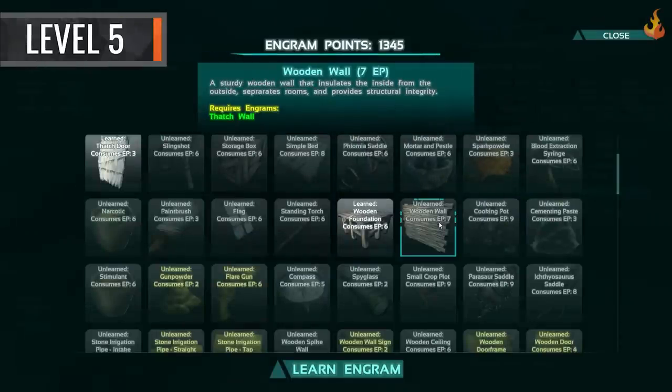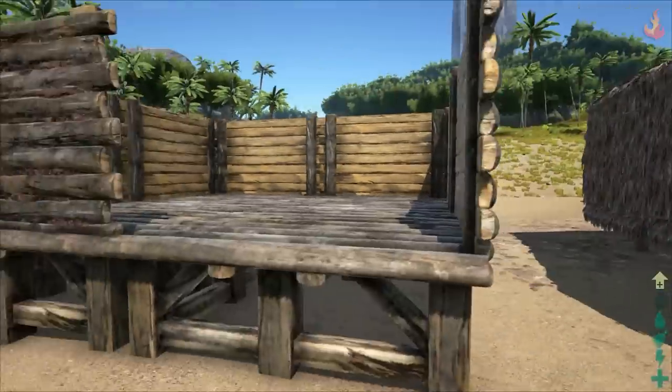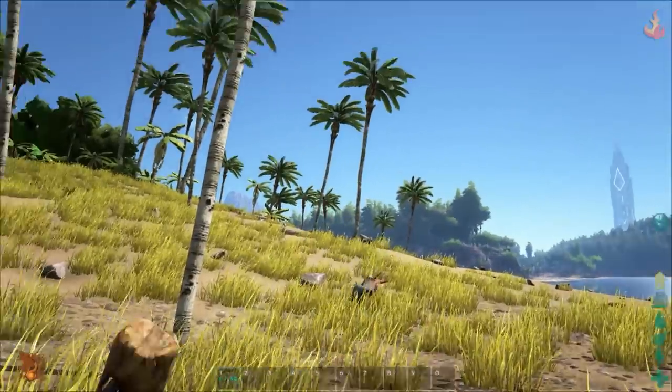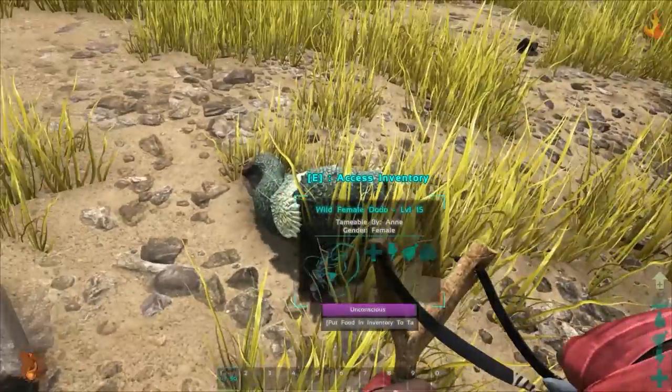At level 5, the wooden foundation and wall are the second tier of building material, and they are much sturdier than thatch, serving as a better starter base. The slingshot is another great engram to learn — it's the first true ranged weapon in the game and puts some distance between you and your enemies, especially the ones trying to eat you.